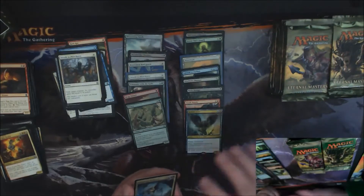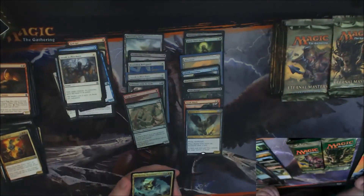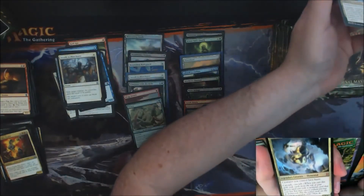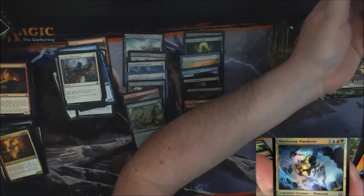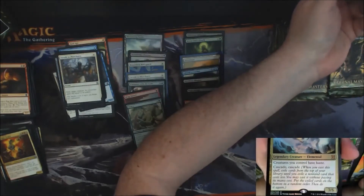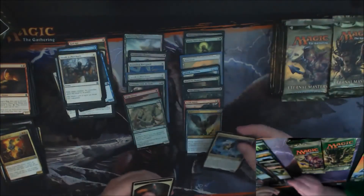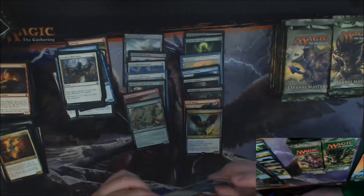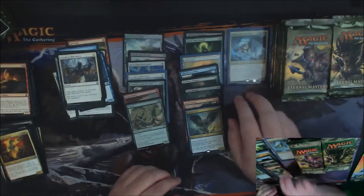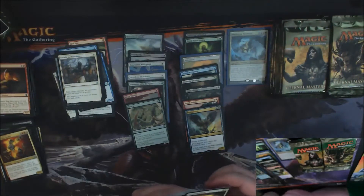We got a Foil Mythic — a Foil Maelstrom Wanderer. So that's a Foil Mythic, which is cool, but he's not the best Mythic you would want to see foiled. Still a Foil Mythic nonetheless, so he's going to get a sleeve. There are definitely other Foil Mythics from this set you'd rather have, like Jace, Mana Crypt, or Dack Fayden.